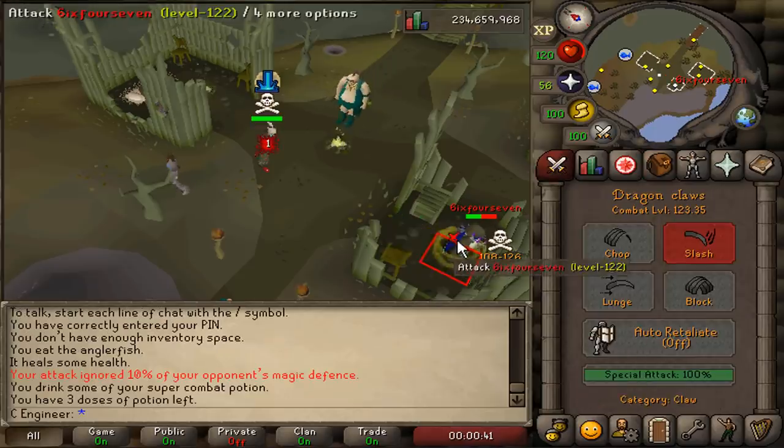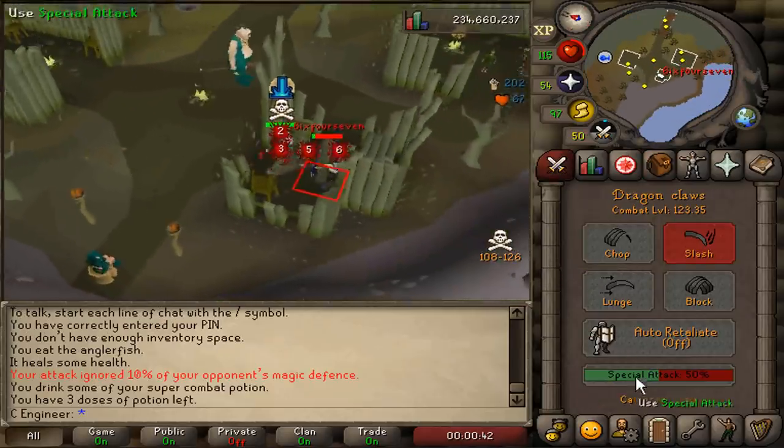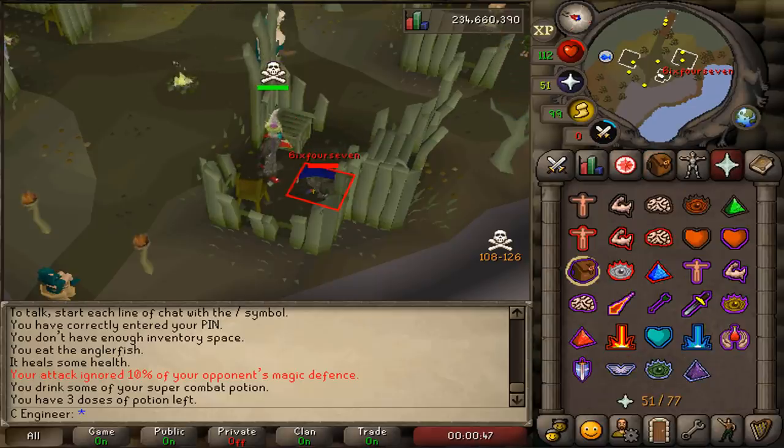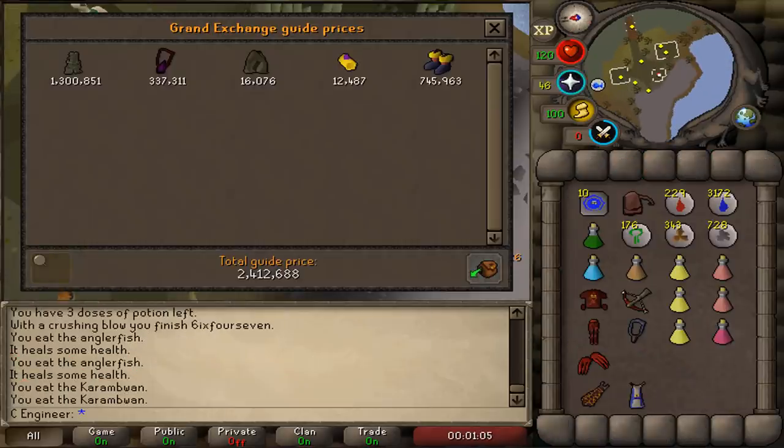I did find another Zulra bot doing Zulra in a PvP world which I killed. I was just told Zulra bot in World 92 and I just killed him. But this time the loot was only 2.4 mil.